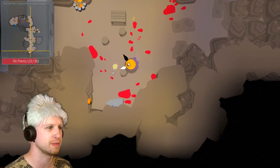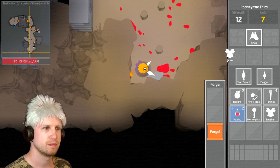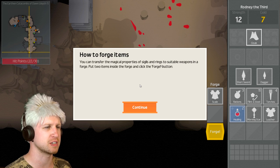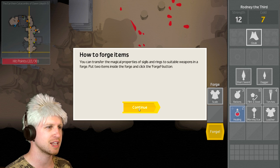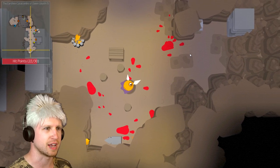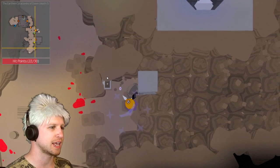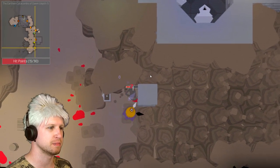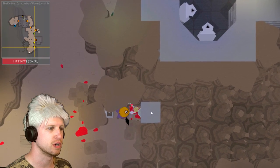Let's try and sneak through all this. Dual wielding is the way to go — that was a lot better. Forge! You can transfer the magical properties of sigils and rings to suited weapons in a forge — put two items inside the forge and click the forge button. That's interesting, but we don't necessarily need it right now. I knew you were hidden there. At least we got him stuck in the wall.